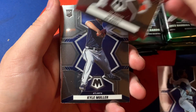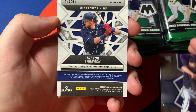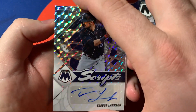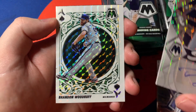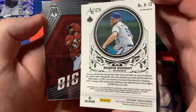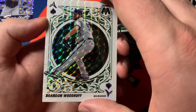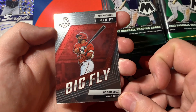It's the same design from football. Kyle Moeller rookie, and we got a backwards card — Trevor Warnock — not numbered. And a super cool Brandon Woodruff card. The Aces insert A12 — looks like a white parallel — is very cool and sharp looking. Nelson Cruz 'Big Fly' — did he retire? I thought he signed with the Padres.